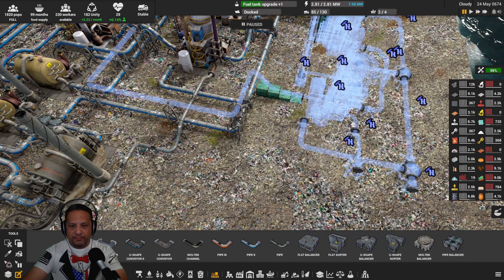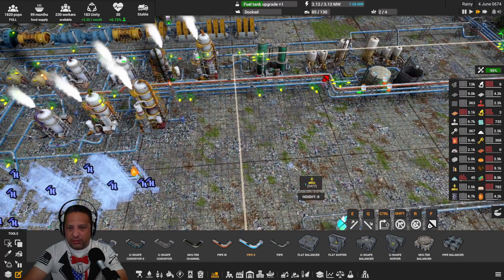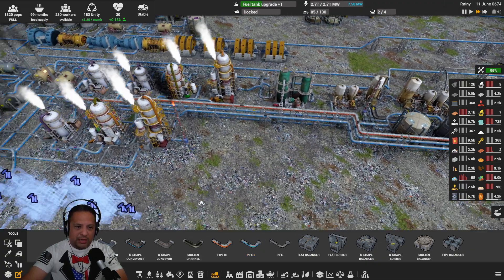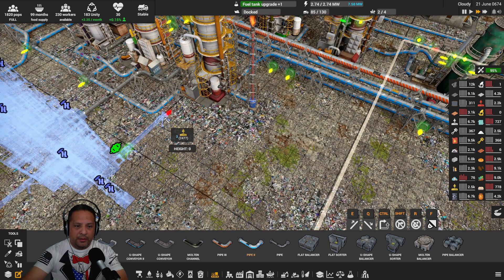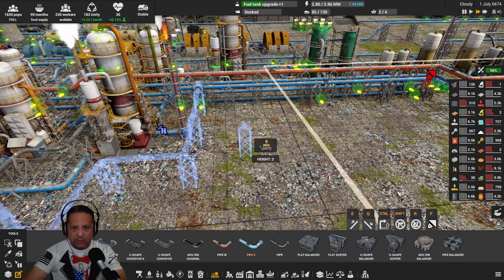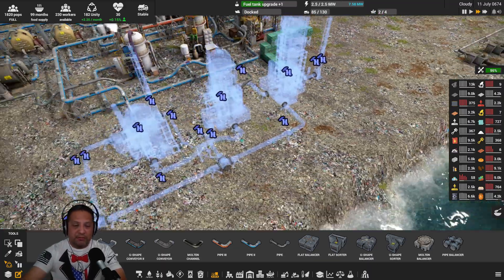Now we just need to get the fuel gas line to the fuel gas output — that one right there, yeah, fuel gas. That's going to be an easy connect. Let's go pipe and take it on the other side of this — one, two. Did I connect to the right one? Yes it did! Let's quickie build that — boom. So the diesel output and the fuel gas output are connected.